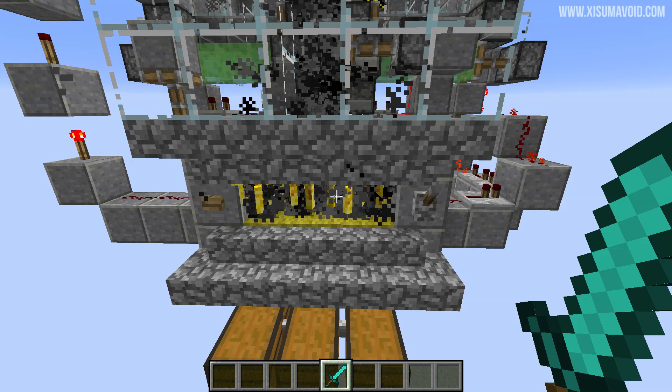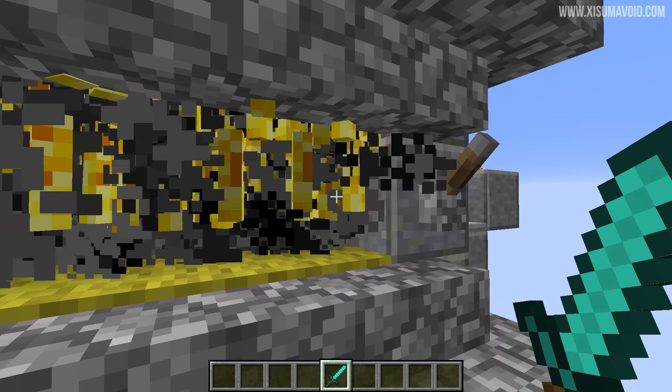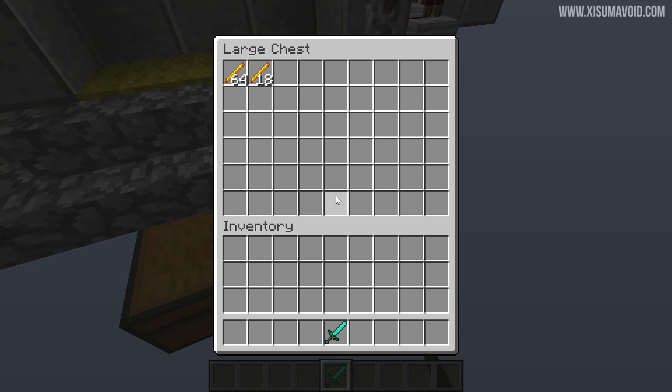Because this is 1.9 we have the sweep attack, which means that this area is deliberately three wide so that when we hit a blaze in the middle we're also going to hit the blazes on either side. If you've got a diamond sword you'll do enough damage to kill all of them in one go. We get loads of XP — each XP orb from a blaze is worth 10 XP — and we also get blaze rods picked up by the hoppers below the carpet.